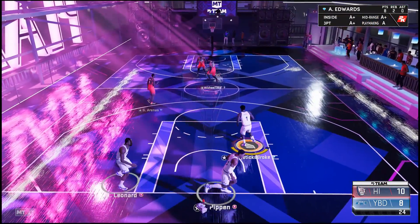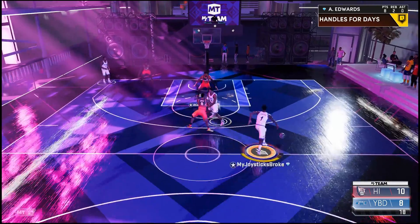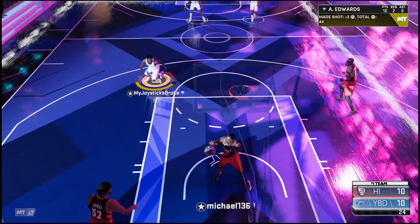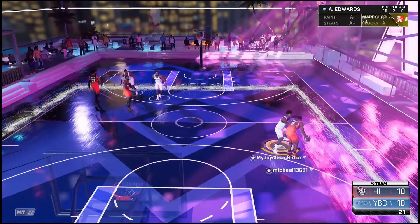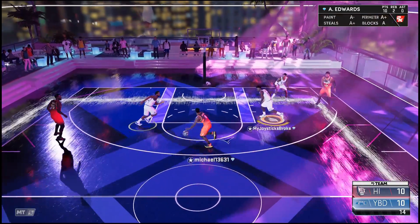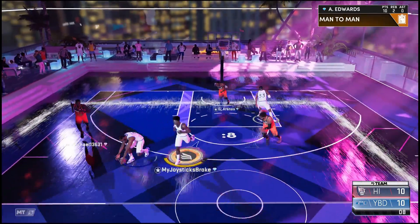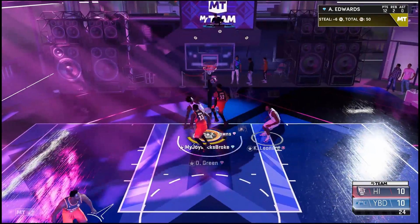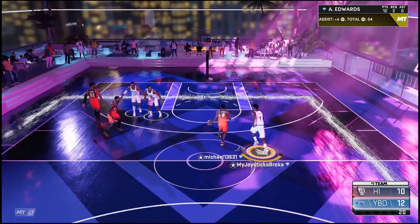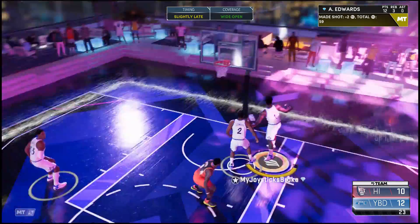I already know the end-game stats are not going to look good. Let's see if we can get a poster. One thing he can do is dunk — 98 driving dunk, highlight film, hall of fame. That interior defense is going to work. I love cards with interior defense, I just hate getting layups done on me.